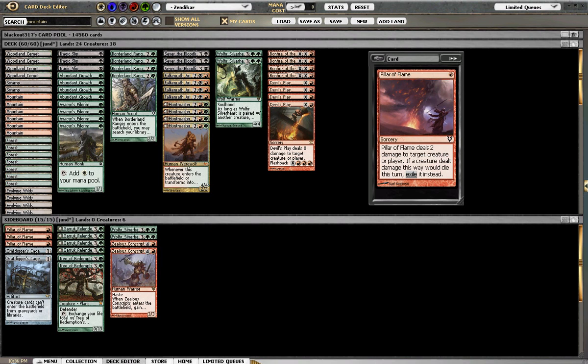First is Pillar, three of. This basically is going to come in mainly against your early creature rushes, but mainly against Zombies or creatures that come back with Undying, such as Strangleroot Geist and things of that nature. We have two Grafdigger's Cage for any Frights, Angel of Glory's Rise, Reanimator combo decks, things of that nature — they really shut them down.